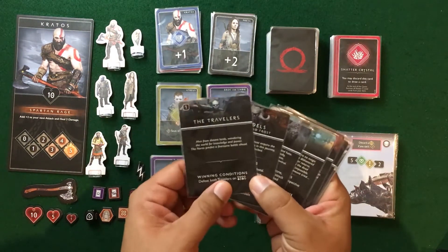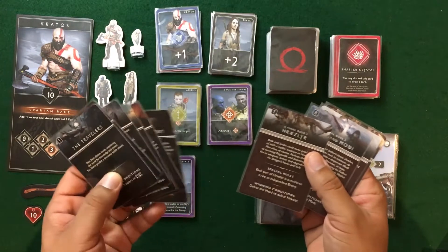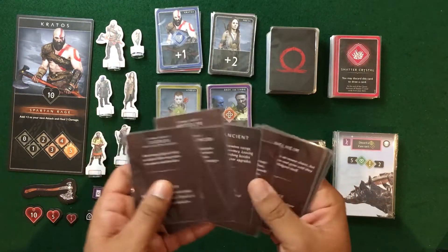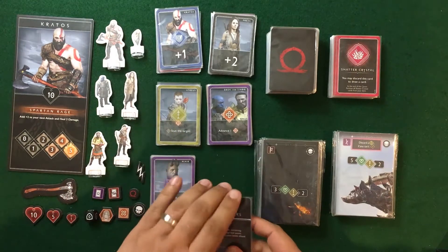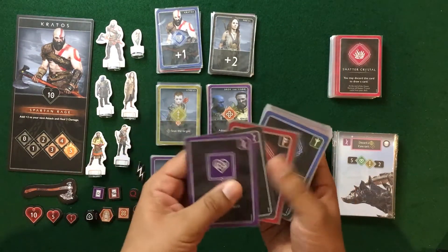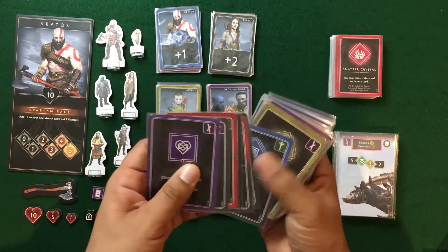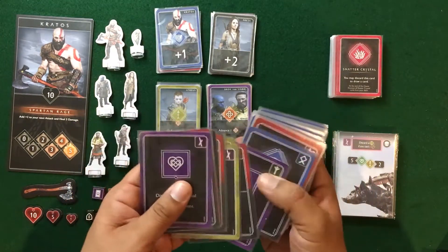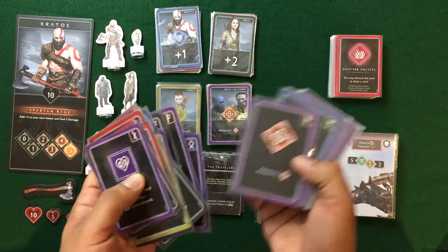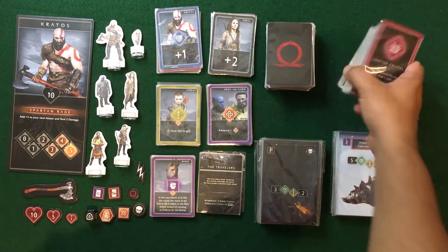The quest cards contain flavor text, winning conditions, and special rules for each quest. Final boss cards are presented similarly. Each of these cards on the back has a hindrance, which we'll cover in the setup section. The upgrade deck contains a wide variety of cards: purple special ability cards, plus cards with limitations, new attacks, draw-two cards, rage advancement cards — as you play the game you gain these and upgrade your decks.